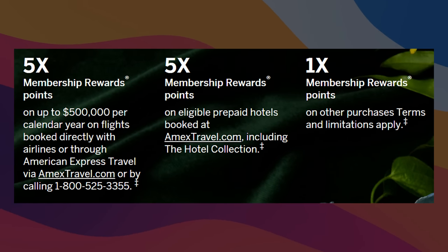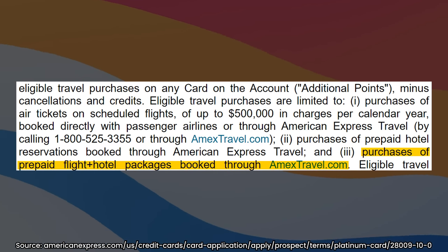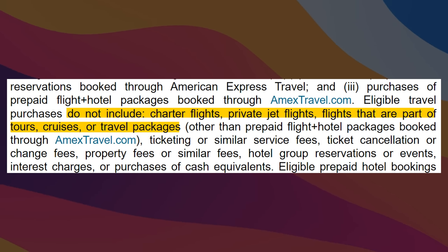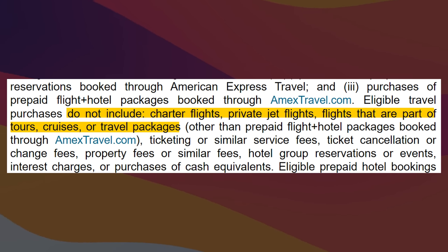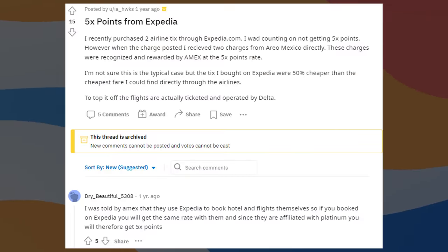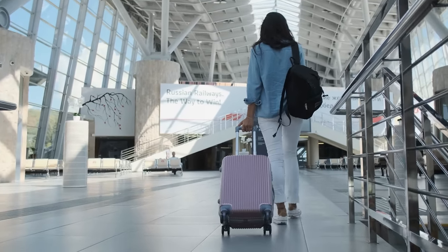You might be thinking: the Platinum card is a travel card, it has to have these categories. The Platinum is one of my favorite cards, and it does have travel, but only specific things. Per the terms, air tickets are only covered when purchased directly or through amextravel.com, and hotels and flight-and-hotel packages must also be through amextravel.com. They even have a separate section telling you travel that does not count — including chartered flights, tours, cruises, and most vacation packages. The Gold card has the same problem: it's only for flights booked directly with airlines or on amextravel.com. There are some data points about exceptions, especially for Expedia since American Express partners with them, but I wouldn't rely on it. The main point is that the Green card might actually be a better travel card than even the Platinum, depending on what you're booking.